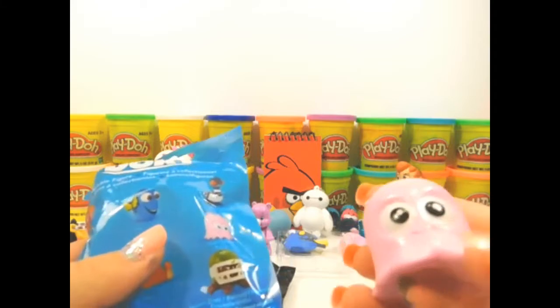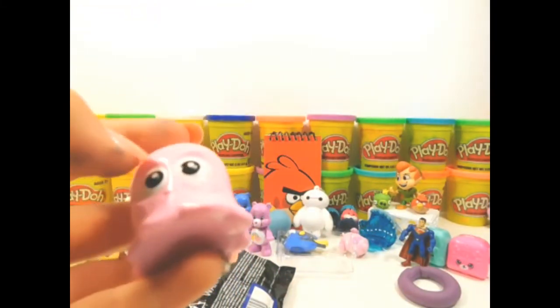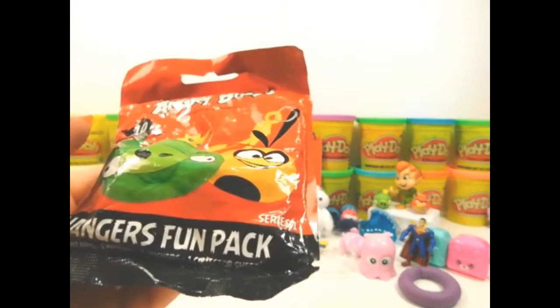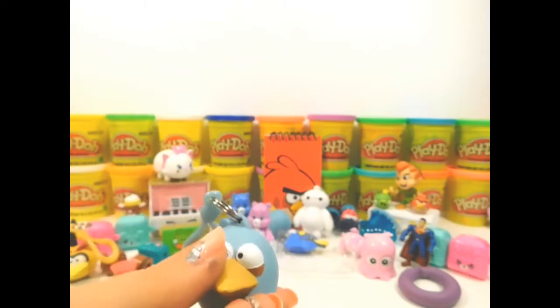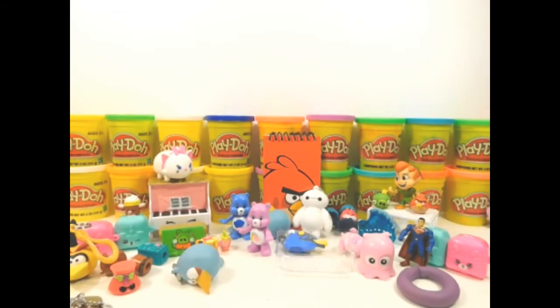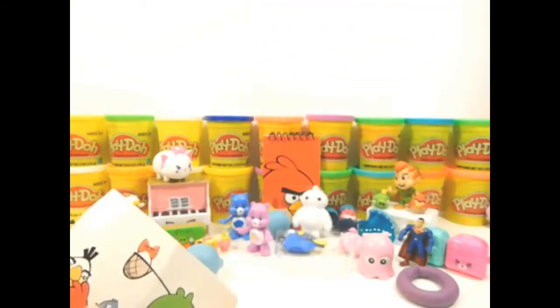Next, let's see who we got this time. This is big — we got Pearl. I think she is a jellyfish, but I'm not sure. Next, we'll open up the Angry Birds Hangers Fun Pack. And inside — oh no, we got Bluebird again! That's okay. Let's see what other fun surprises we got here. Here's the Hangers Collector Guide again, and here are the stickers.